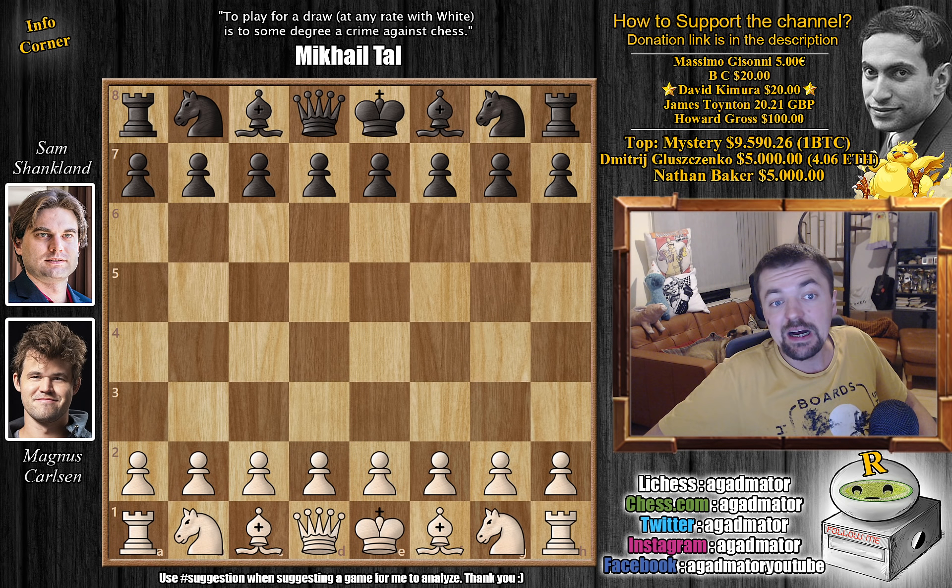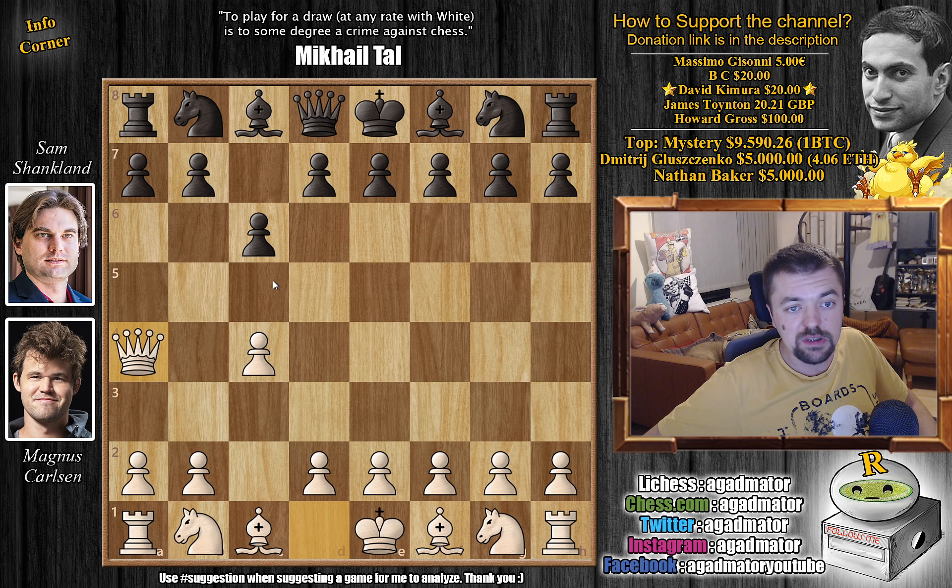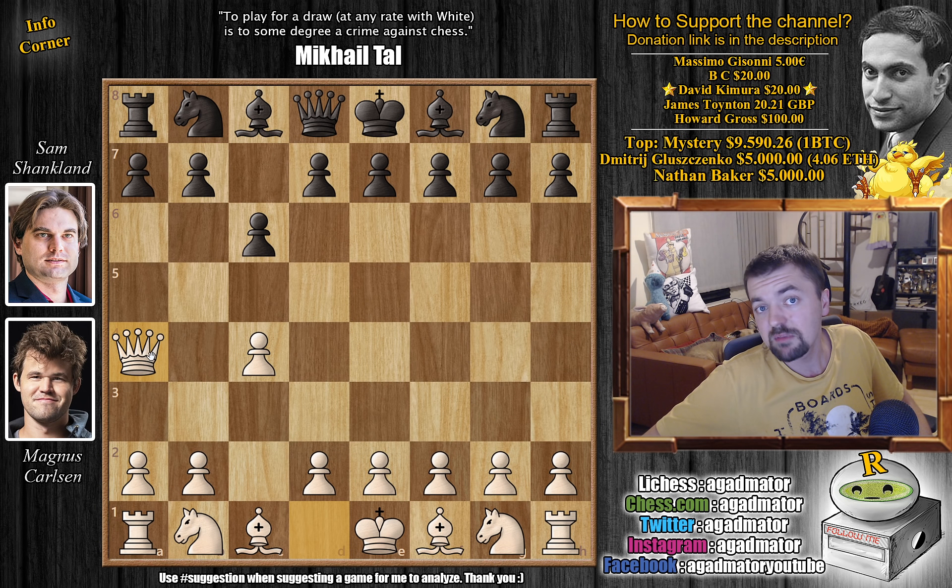Magnus has the white pieces and he opens with C4, and already the fun starts with C6 — sort of a Caro-Kann system against the English. Now Magnus goes for the move from the thumbnail: Qa4. It looks like a really weird idea, and to tell you the truth, I have no idea what this is all about, but probably something to confuse your opponent in a rapid game. Maybe it's even perfectly fine, because nowadays there are no anti-positional moves, there are no principled moves — anything goes in the era of engines.